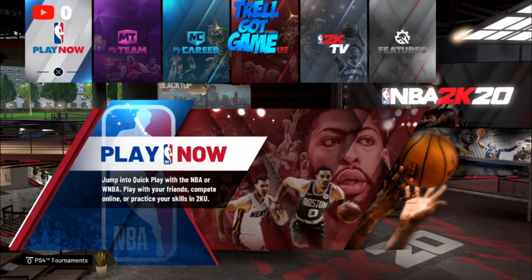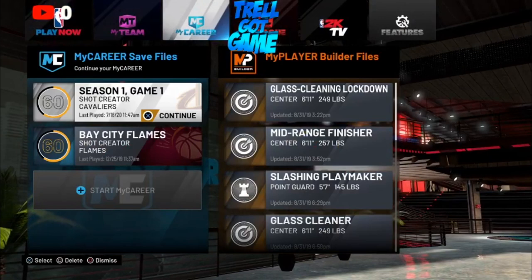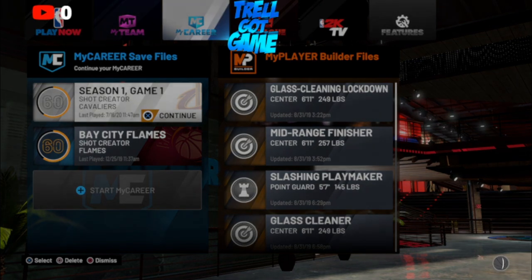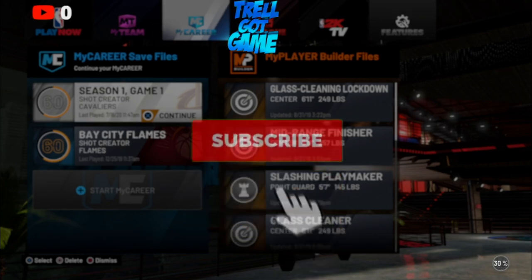Once you load it in, what you want to do is go to My Career and make sure you make a new player. When you make a new player, you're gonna be a rookie one obviously. And once you load in, I'm gonna show you what's the results of loading into a park on a rookie account. A lot of people don't know about this, so that's why I had to bring it to y'all.